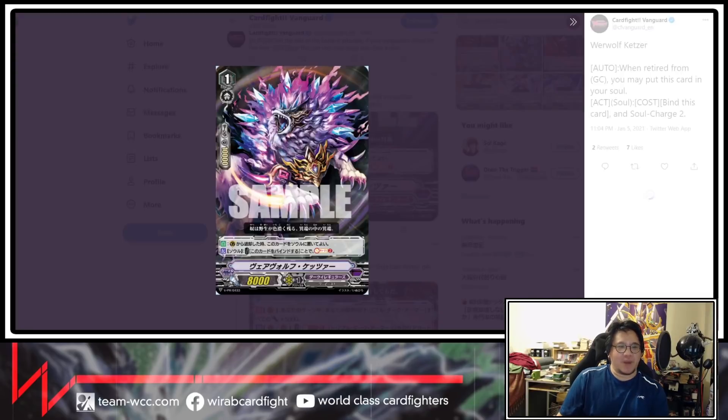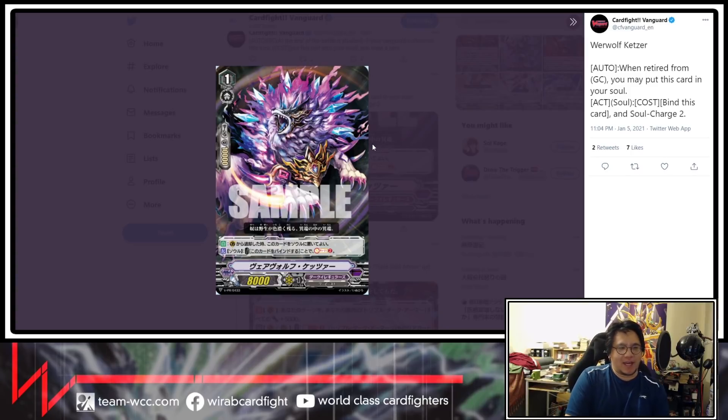Next card we have is Dark Irregulars Werewolf Ketsa. When retired from guardian circle, you may put this card into your soul. And then act — soul cost, bind this card and soul charge one. This is actually very interesting. In premium it's kind of a Dimension Creeper replacement, except you can reuse Dimension Creeper. You're trading god value — this gives better power value, which is what Dark Irregulars really need, and they also need to be able to guard while putting things into soul. This solves both problems. It's 10k shield, so yeah, interesting.